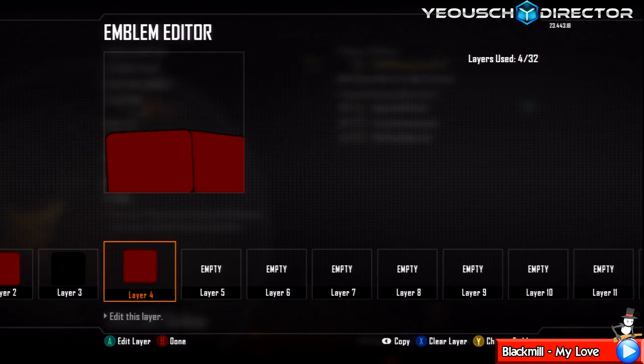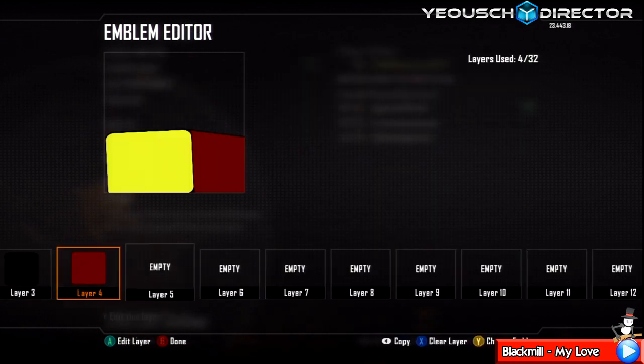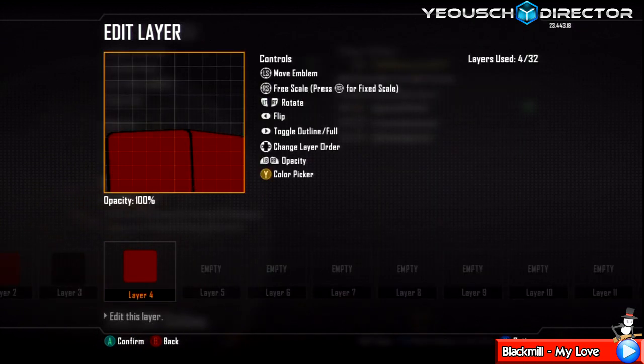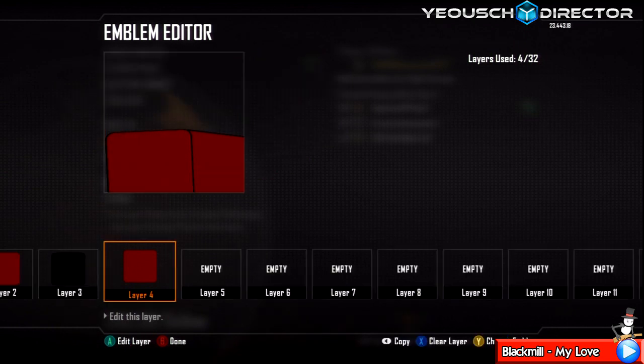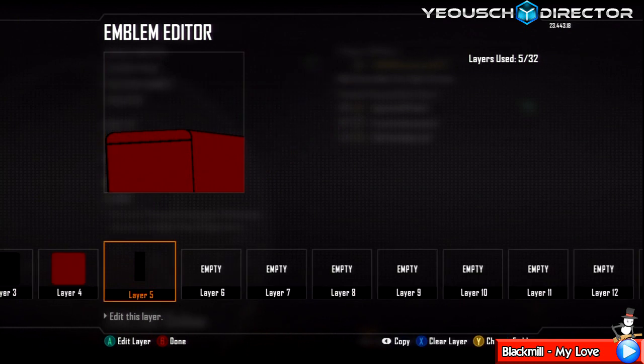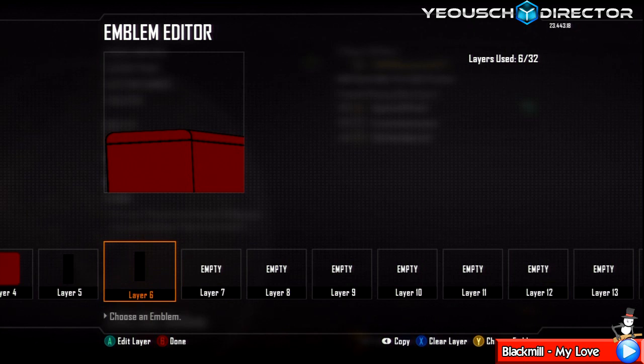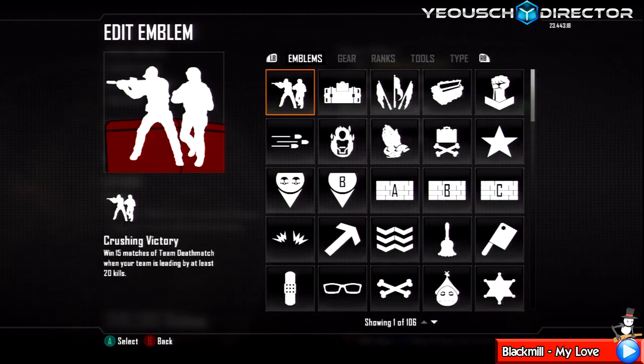Now next, you want to go in and grab any form of straight line. Make it a bit bigger and get it to that position. Go in and grab a straight line, change it black, make it smaller, and we're going to skew this open to the left until we get a straight line like so. Duplicate it and have it going the other way like so — perfect.